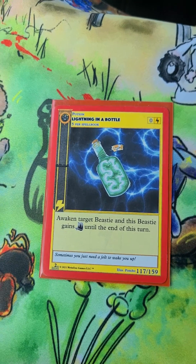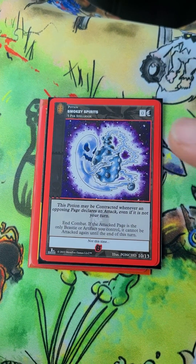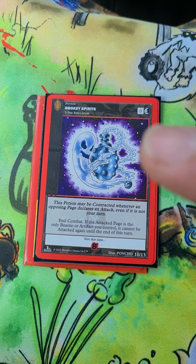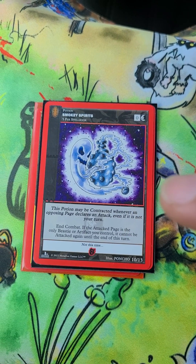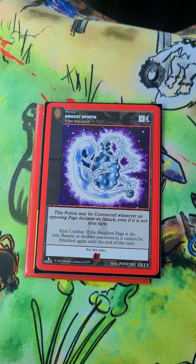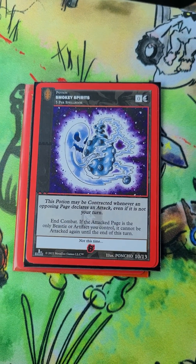The second card I want to talk about is Smoky Spirits. Smoky Spirits is just the opposite. Zero cost. Five per spellbook. End combat — if the attack page is the only BC artifact you control, it cannot be attacked again to the end of the turn. End combat. That is so strong. That's a control-y card that's going to stop those aggressive attacks.